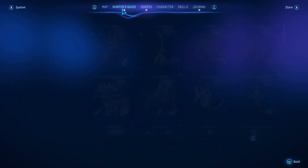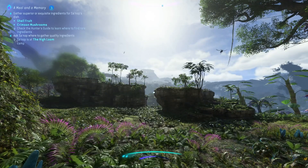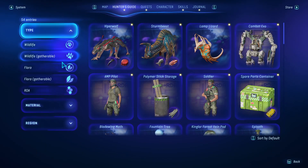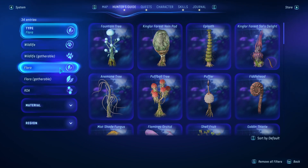When you track this quest you can see that you're gonna need to check out the hunter's guide to learn where to find these rare ingredients. This is gonna make it a little bit easier for you to track different types of fauna and flora.